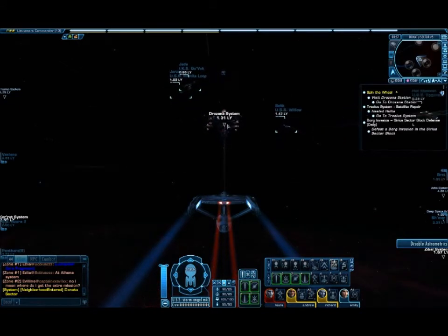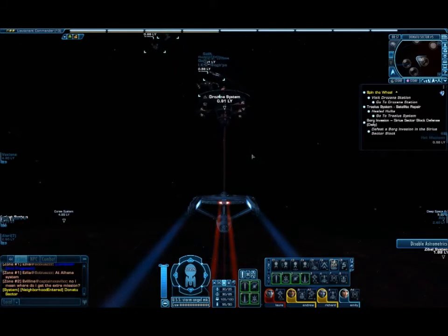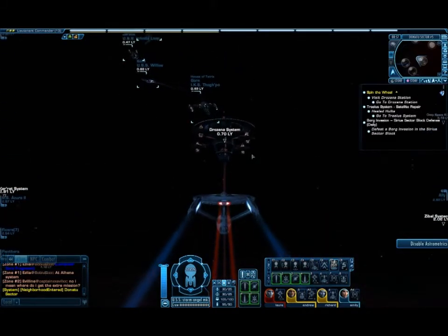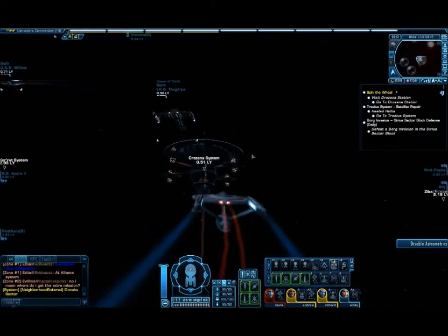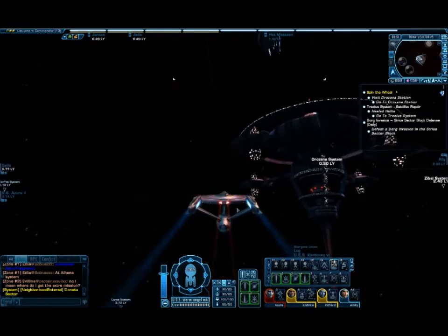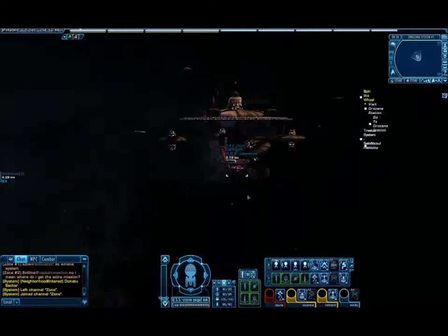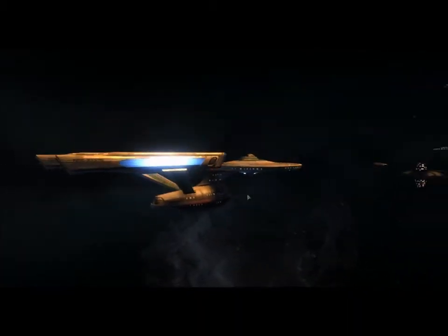I'm about to head to the Drisana system — there it is. Hopefully it won't take me too long to get there. The ship controls are so fluid, it's just nice. Go to the Drisana system please. It stops, but it will walk me in. There we go — I've arrived at the Drisana system.